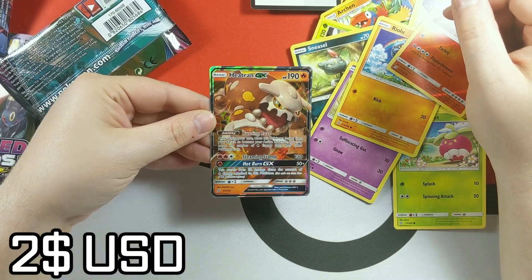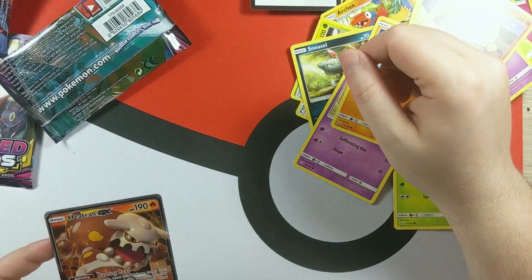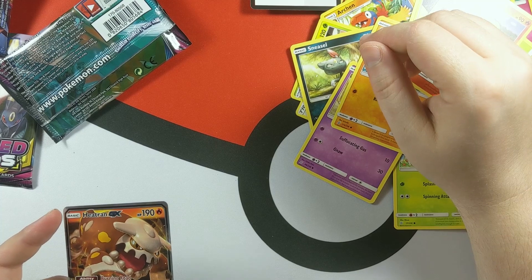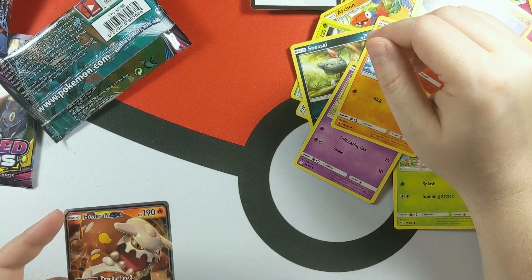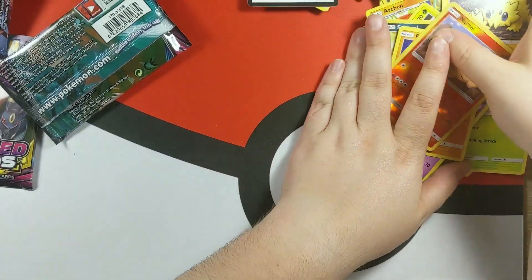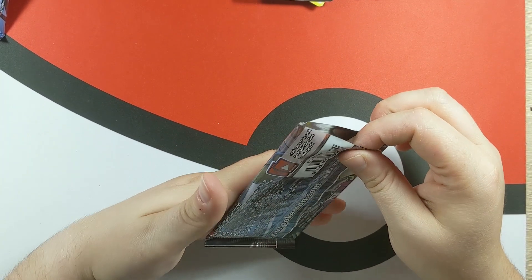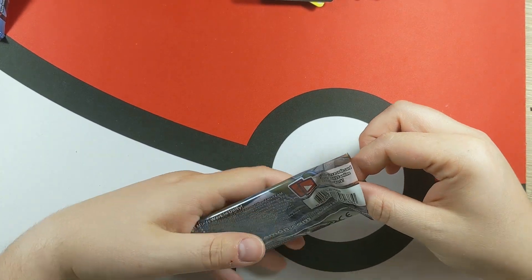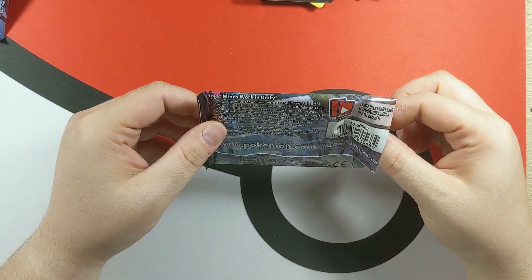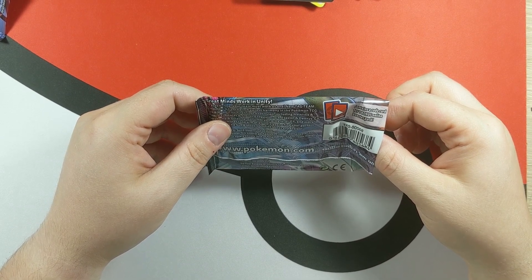Heatran GX — wow, nice. We're not getting any of the tag teams. We had to take a cat break — it's not that we are unprofessional, it's just that our cat is the definition of a wild card. She's unprofessional.